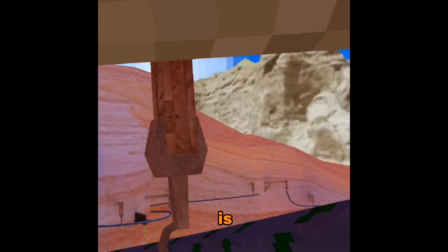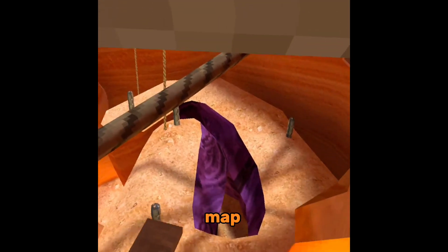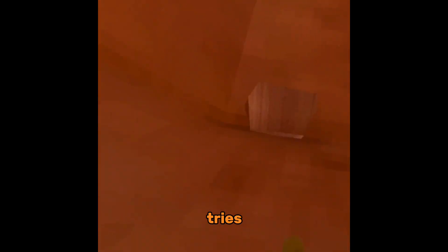The second skill is to jump to this one, grab the end of the rope, fling yourself all the way over to the other side of the map. This may take a couple of tries, but I'll try to make it as fast as possible.